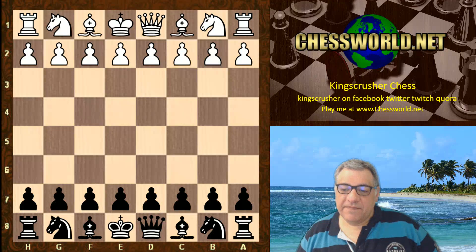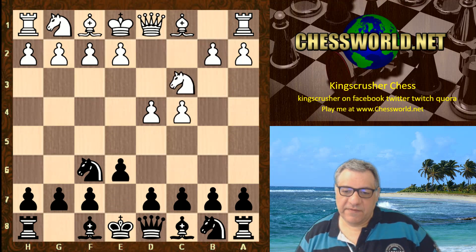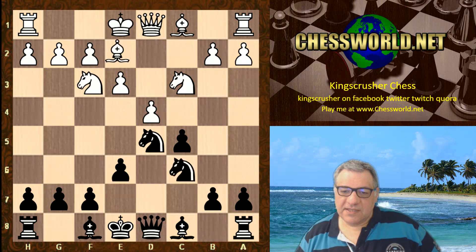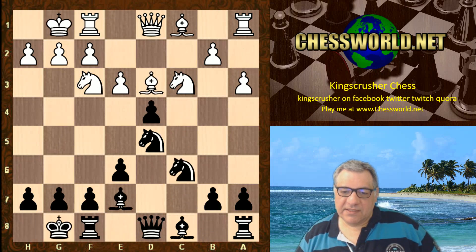In game five: d4, Nf6 from Fischer, c4 from Samuel Rozewski, e6 from Fischer, Nc3, d5, c takes, Nxd5, Nf3, c5, e3. The scene is set for a well-known type of position with the isolated Queen's pawn.